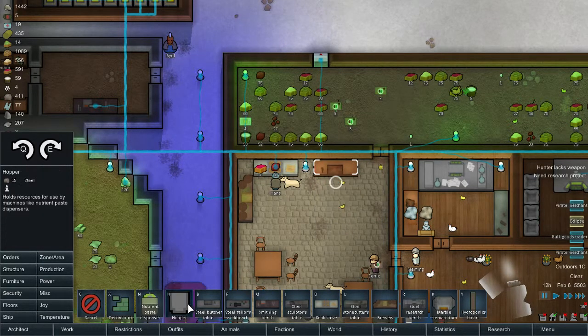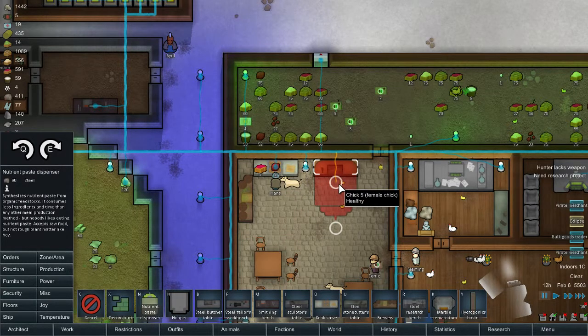So how are we doing this? We need a hopper, and the nutrient resynthesis will go here. And the hopper here, I think. So let's deconstruct this for now.